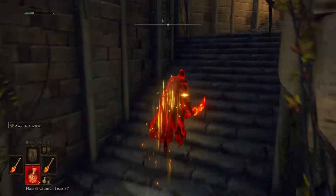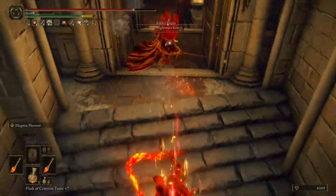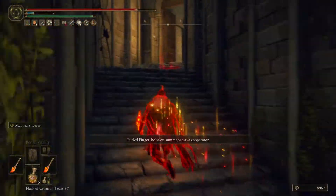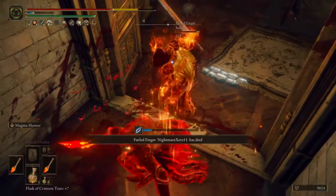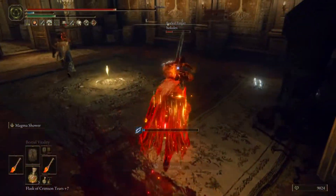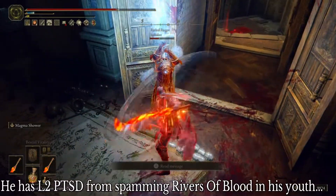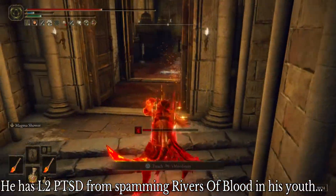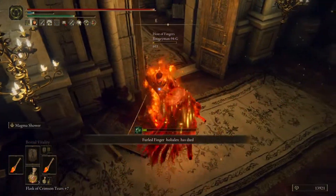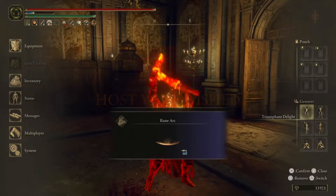They are in a tiny room so we're going to play this cautiously — dip in and out with our running attack, break his guard. Or they might go guard counter, which is very out of the ordinary. We just deleted him really quick because we were persistent. Don't get caught in the rot spam — first priority, stay away from the rot. Mission accomplished — easy peasy invasion, simple as pie.